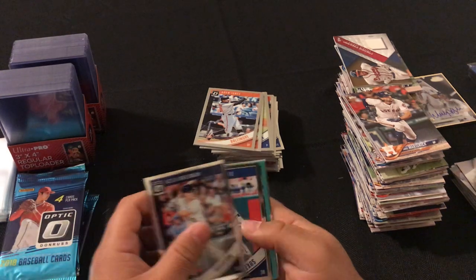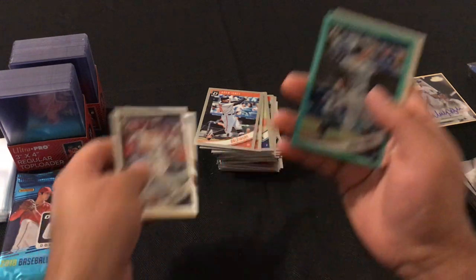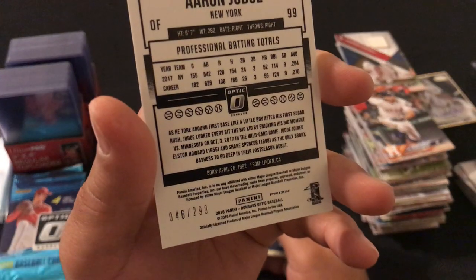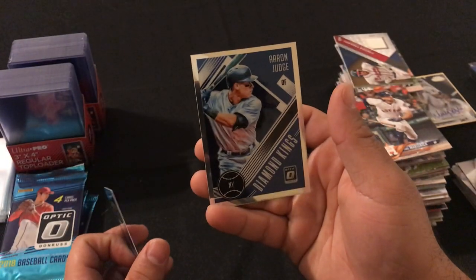We got Alex Bregman, Adrian Beltre, a blue Aaron Judge numbered 2 out of 299, and a Diamond Kings Aaron Judge.